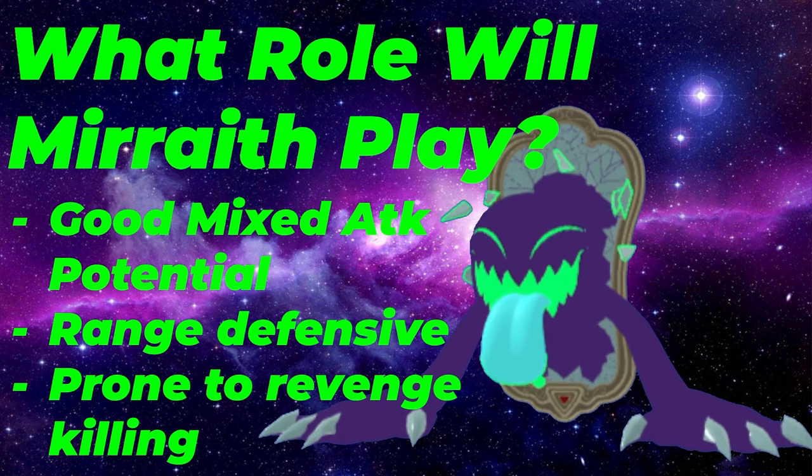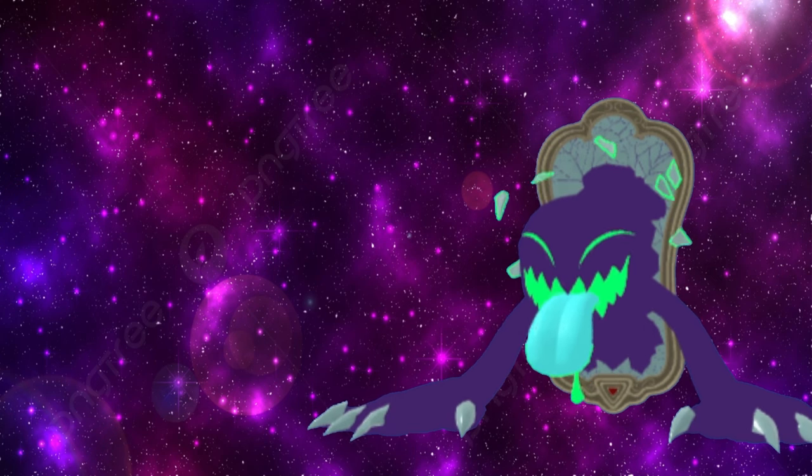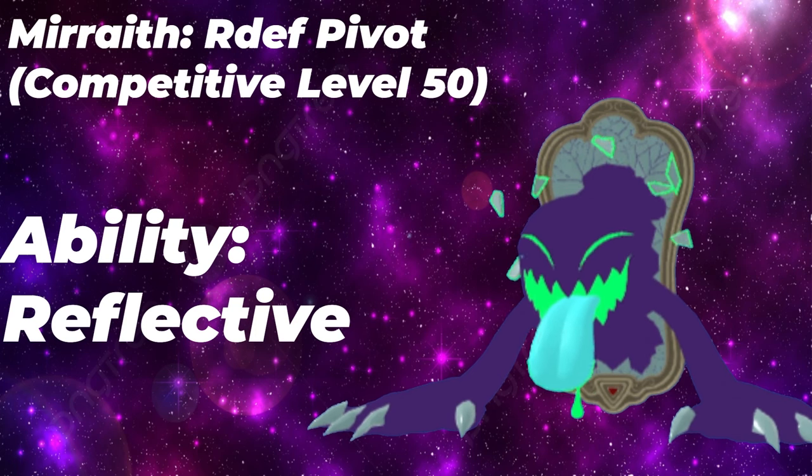Let's talk about Meraith's set. Meraith isn't going to be running any offensive sets right now, mainly because its melee attack stat and moves are pretty lackluster. Its best metal melee STAB is Double Whack, which is 70 base power altogether — it doesn't have Steel Crusher or anything like that. Its best dark coverage is Bamboozle, and it has a pretty good move pool of melee spear-type moves to choose from. Instead, we're going to be running a range defense pivot role. Your ability of choice is Reflective, so you gain an immunity to light and can wall most light types. Luminami can still give you trouble if it's a melee version, and that's pretty much the only light type you don't want to stay in on.